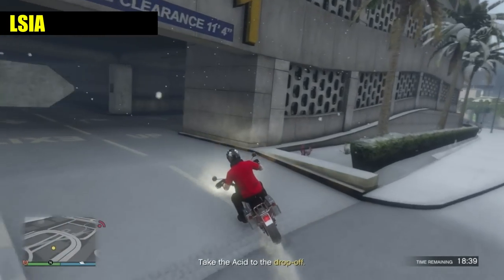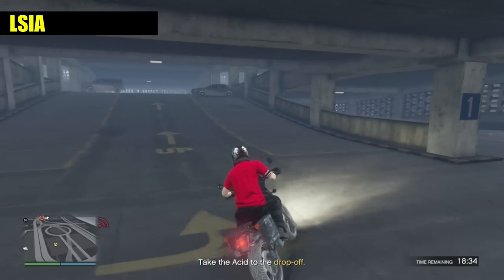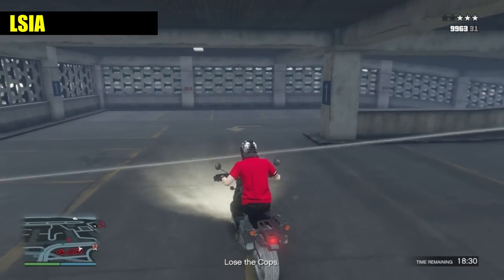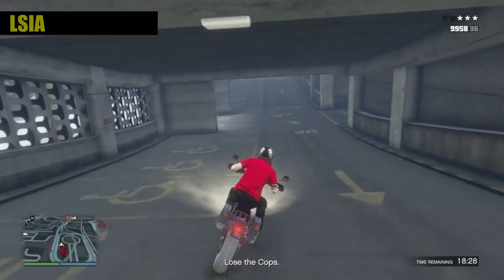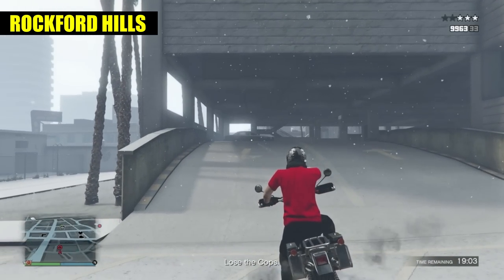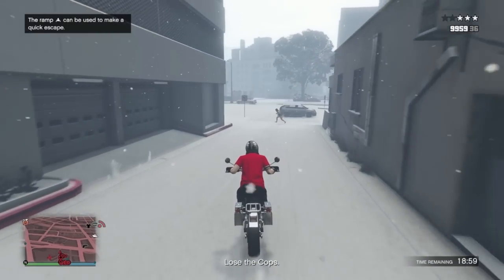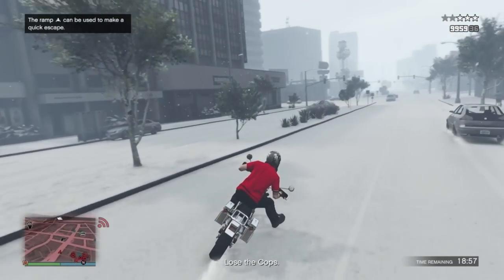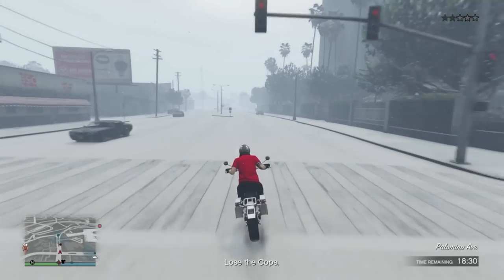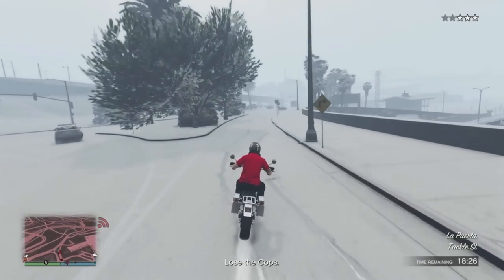If it's at LSIA, it will be the car here, and if it's at Rockford Hills, it will be the first vehicle here. Once you have triggered the wanted level, you'll need to lose the cops and head to the drop-off location. You will not see the drop-off location until you have lost the cops. Accepting the job on your phone and backing out will remove your wanted level.